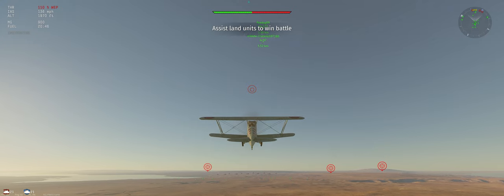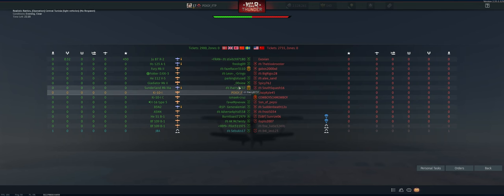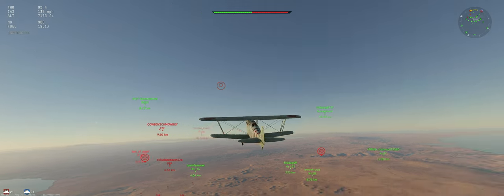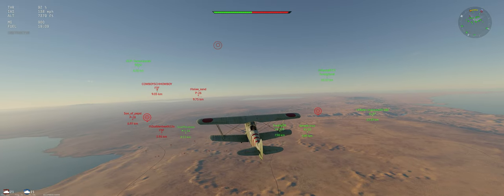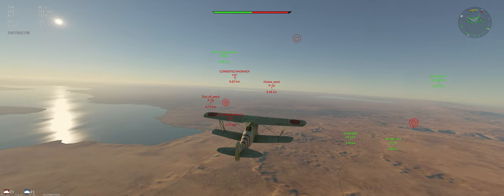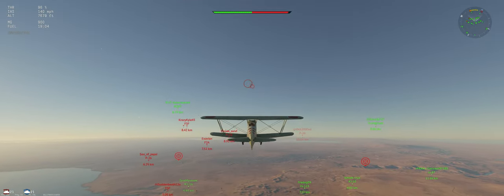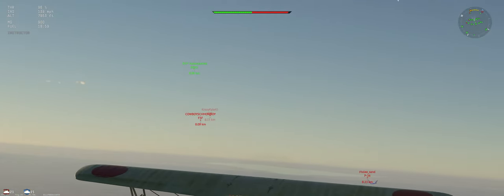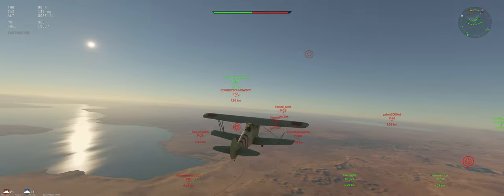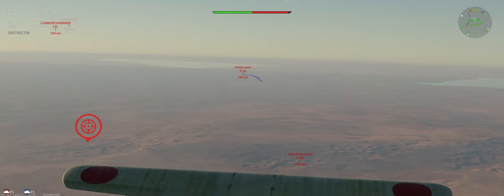Sitrep: we're in the Ki-10, been climbing. We're up against America and USSR. It's exactly as good a climber as I remember — you've got to be a little careful as it tends to want to overheat, but the WEP is fantastic on this thing, so save it for when you get into fights. They've got an F3F, a couple of them climbing towards our P5, and other guys staying relatively low.